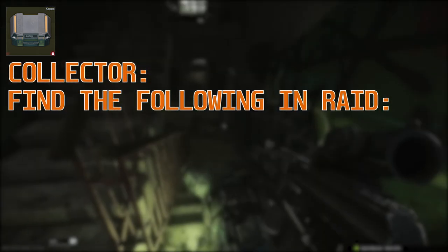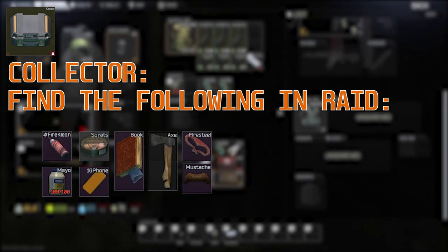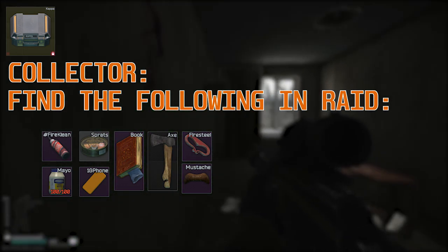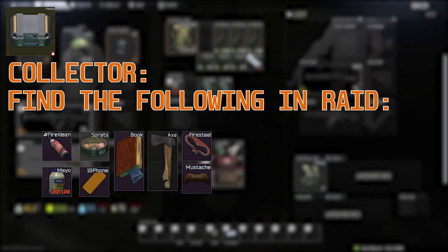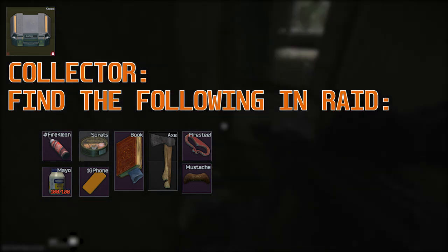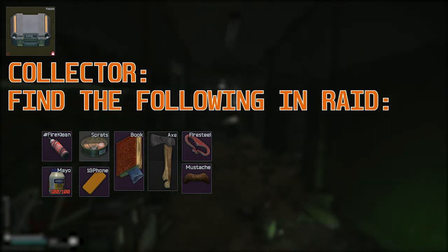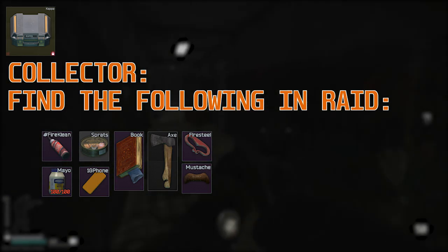What you need to do is find the following items in raid — they all have to be found in raid. Pretty much all the streamer items: things like the moustache, the antique book, the 1G phone, the mayonnaise, the gun oil — all of these items need to be found in raid. I'm going to do a more in-depth guide on where to find these items, so people who are struggling can look at the exact place they need to find certain things.